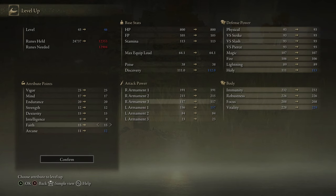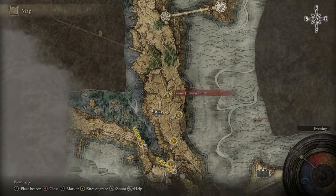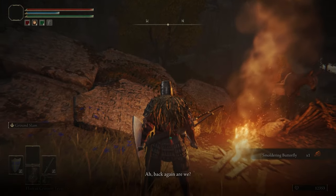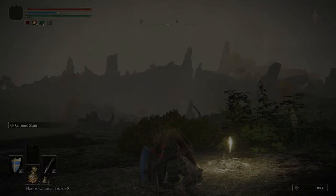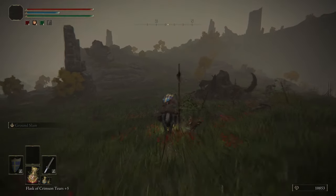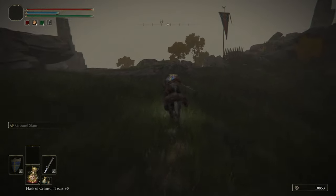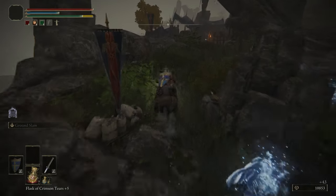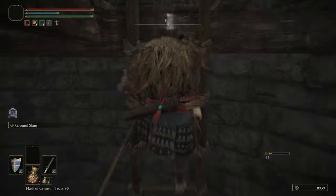Warped back to the second grace on the beaten path - now leveling Arcane to 12. After Arcane to 12, return to the pattern of increasing Vigor and Endurance by 5 points each. We recommend incrementally working toward 45 Vigor and 40 Endurance - player's choice how you distribute it, but go 5 in one then 5 in the other. We're also picking up the Nomadic Warrior's Cookbook from this merchant.